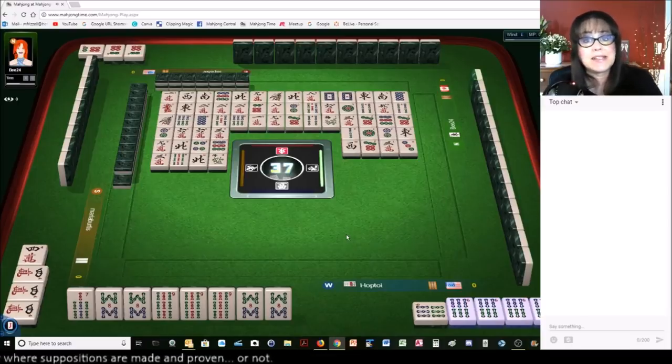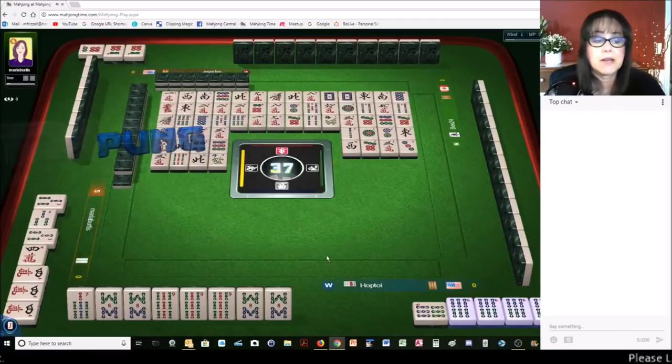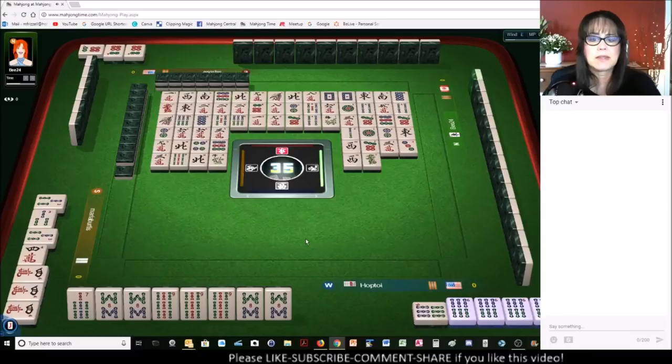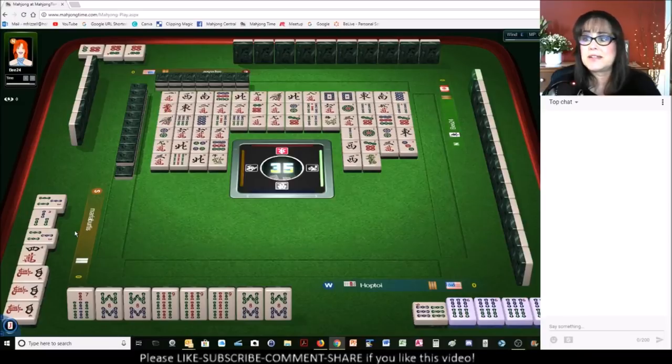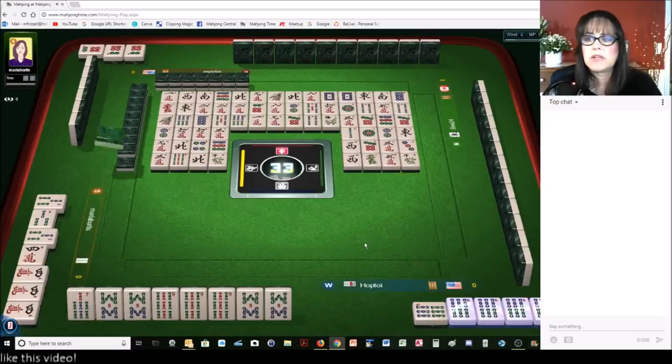That's okay — I like playing quints, I'm okay with that. Three bamboos. If that made you cringe, write 'cringe' in the comment section. West wind. Green dragon. They needed that green dragon — they weren't ready for it, though. They needed two crack. Two-three-four with dragons — the threes and the dragons match. But they weren't ready for it, and there are three two-cracks out.